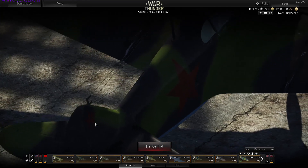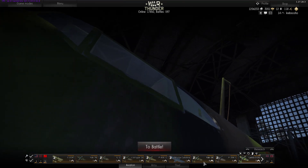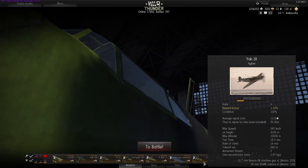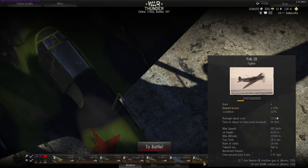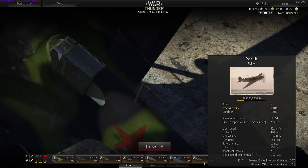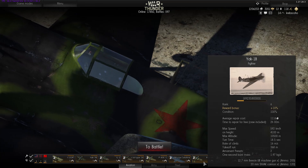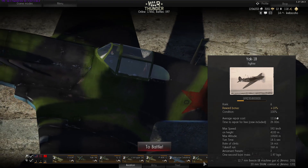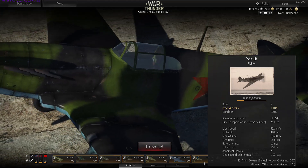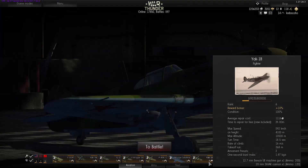Anyway, let's take a look at the planes we're going to be using today. The ones I want to showcase the most are the Tier 6 ones, such as the Yak-1B over here. This is going to be introducing the Yak line for the USSR. It has a single 12.7mm machine gun and a single 20mm cannon — powerful stuff, but just singles, not twins or doubles. Its turn time is 18.5 seconds, which isn't bad at all for a Tier 6.